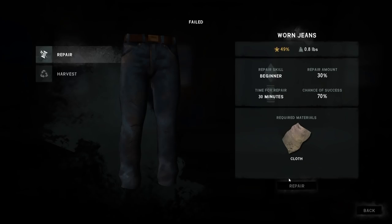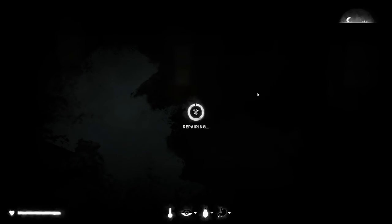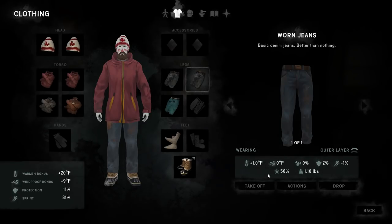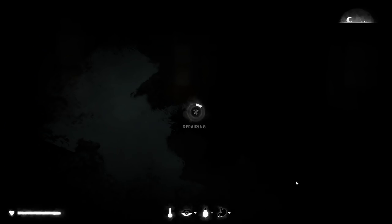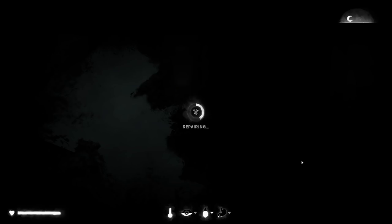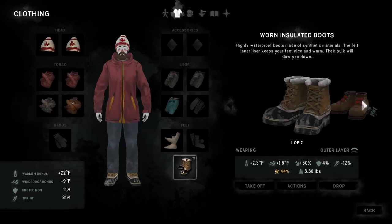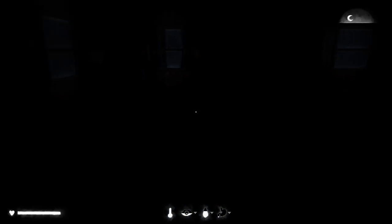Let's repair the jeans now. Note that item stats scale exactly to condition — at 56% these jeans will give roughly a 2°F warmth bonus when fully repaired. Be aware that failing a repair still uses up the cloth you were attempting to use. Also, you can only repair when you have light — daylight or firelight. If you have enough fuel, you can light a fire and repair by its light.